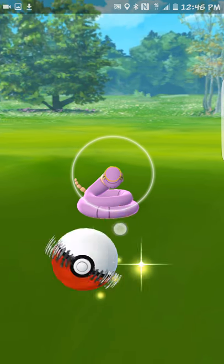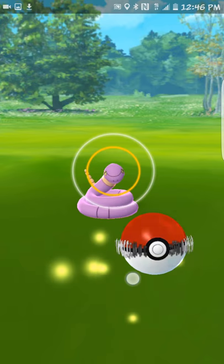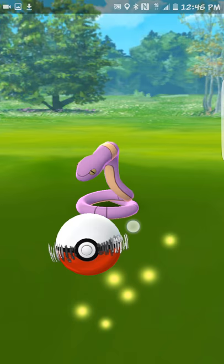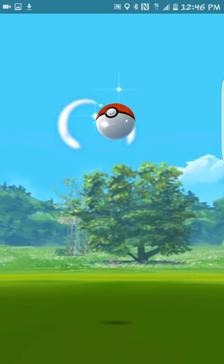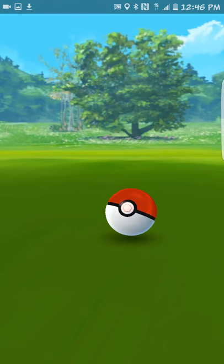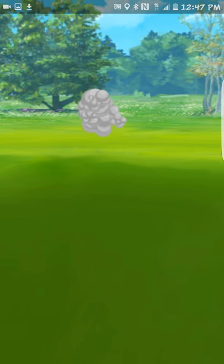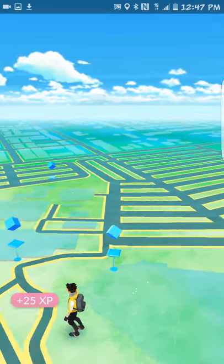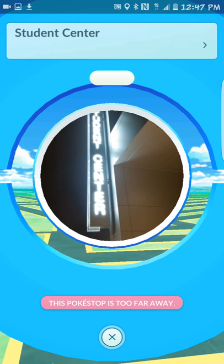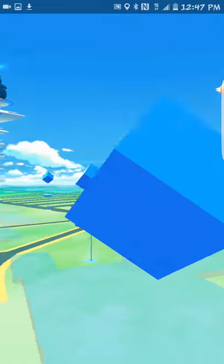Ekans is a Pokemon I absolutely love catching. There's a hilarious trick shot where when he's striking you can throw the ball over his head and get it to fall inside his coil — it'll go inside the circle where he is. I'll do a video on that one day, but this is my great throws video, so obviously I hit a great throw on the Ekans. You'll notice in this video a lot of the Pokemon are running after a great throw; that rarely happens to me normally but it did happen a lot in this footage.